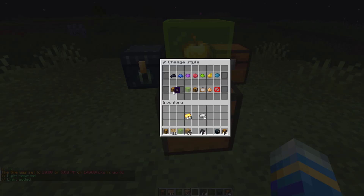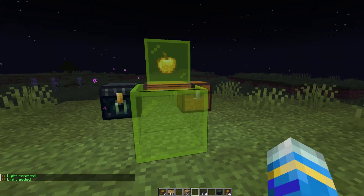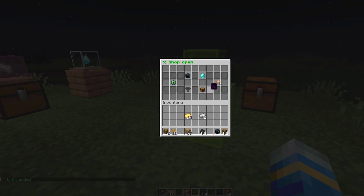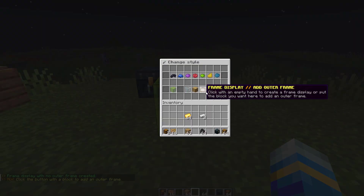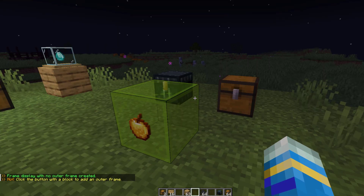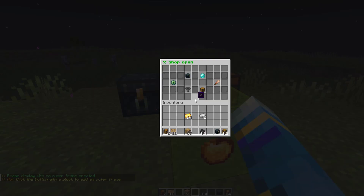Finally we can change the chest block to anything we want, such as a glass block — that looks really ugly but you can see how you customize it. If we add a frame display, that gets rid of the glass on top and just puts the item in the middle, which looks kind of cool as well. It's just whichever one you'd prefer.